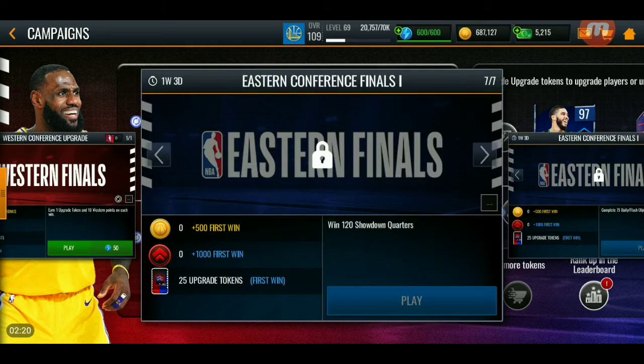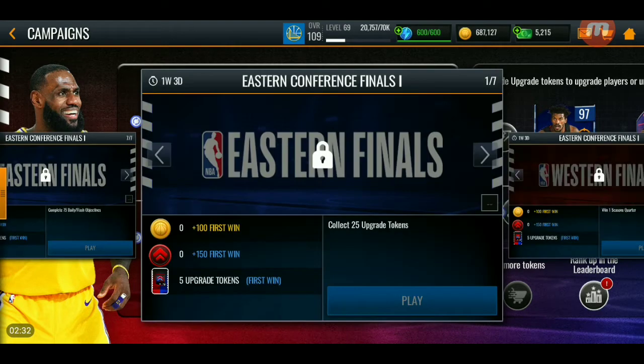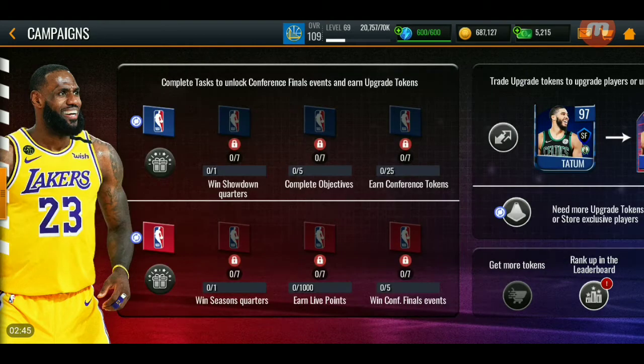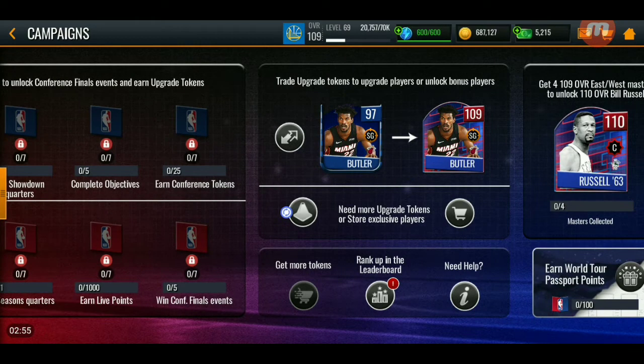I guess you just play these quarters and you unlock them, and you get 25 of the upgrade tokens. Basically over here, I think they give you the tokens here after you unlock them. I think if you play all the events and you finish, you should be done because I think the amount of tokens you get from these events is the right amount for unlocking this event. I love promos with collectibles because that just makes the promo easier, and I should be done with the master by the end of the promo.